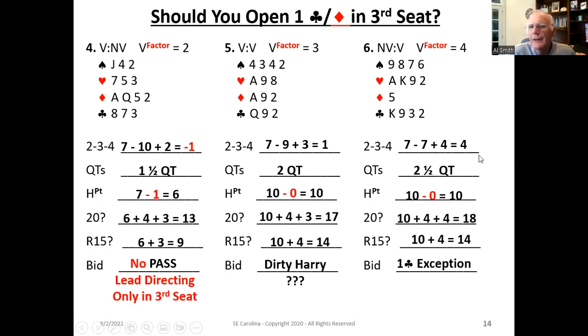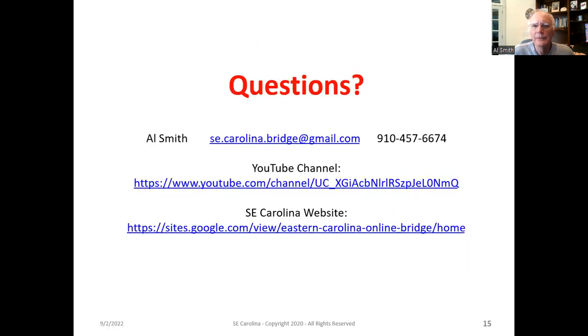Let's look at example six. In fourth seat, it comes out to 18 on Rule of 20, and 14 on Rule of 15 — we're close in all of these. I'm going to open this hand. One club is an exception hand because we've got four hearts and four spades. The odds are really, really strong — probably at least 80% — that we're going to find a major suit fit. We're going to be able to play this contract at the one or two level. When I've got odds like that, I want to take advantage of it. That concludes the lesson on opening a minor suit in third or fourth seat.